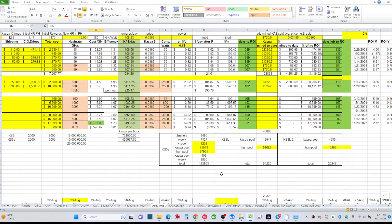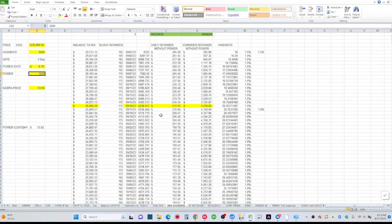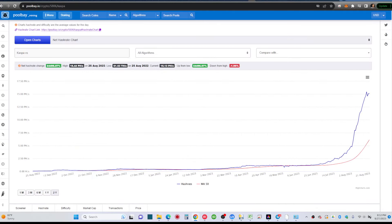I created a different ROI calculator — I believe Greater Good Miner showed a nice one too. This one doesn't just use hash rate increase projections, it also factors in the Kaspa block reward changes. The block reward drops every six or seven months, so this calculator accounts for those reductions over time, which is very important.